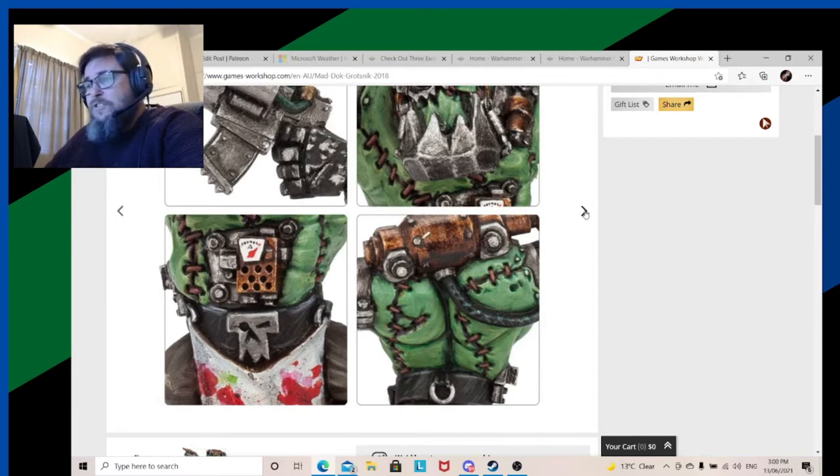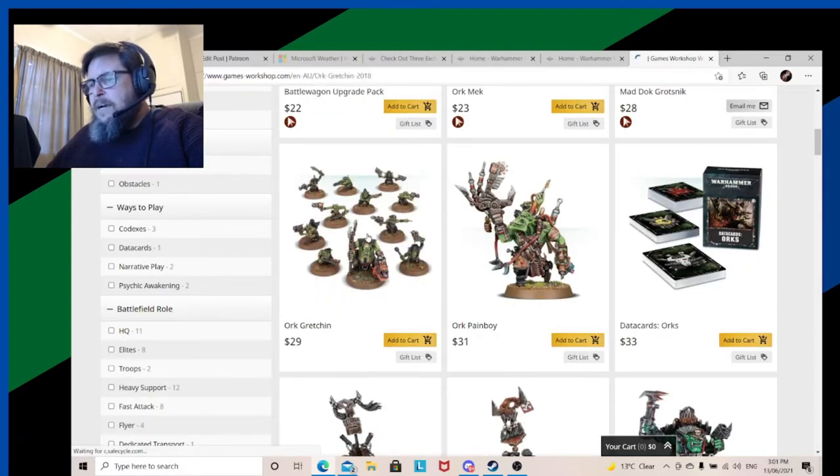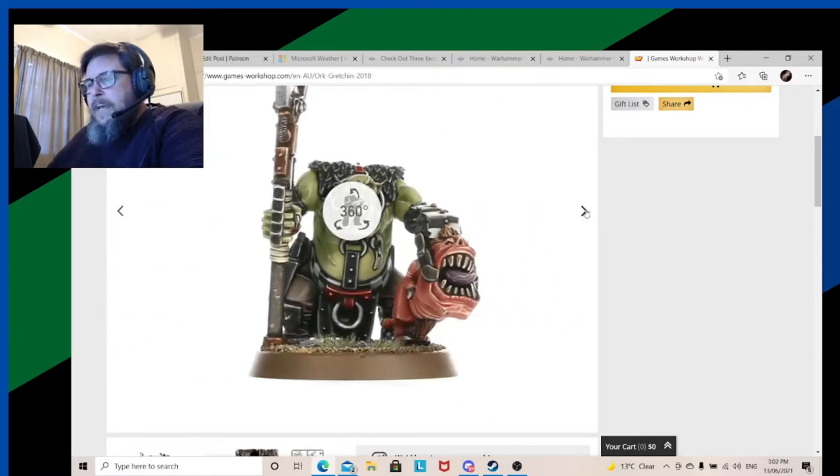We've got what, four characters — some named, some unnamed — and the Gretchin. I've got a few of these kits and I don't like it. I think this is one of the worst kits around. It's lazy — just look, he's got three feet with three toes, he's got four... I'm not a fan at all.